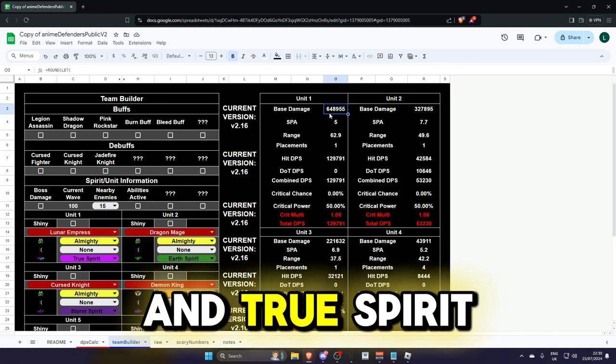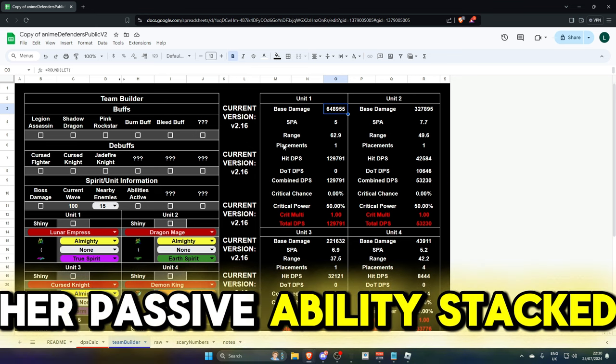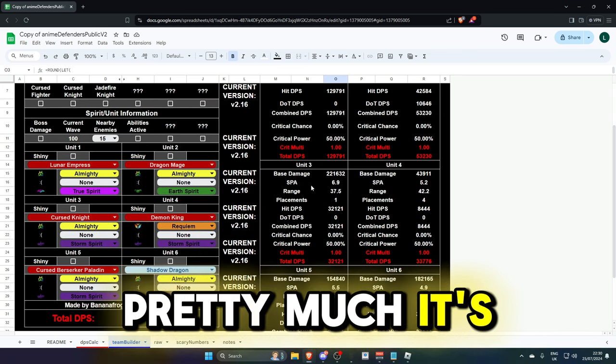With this full DPS build you're going to do a total damage of 319,000. Lunar Empress with Almighty and True Spirit does 648,000 damage every five seconds — this is with her passive ability stacked to 50. Dragon Mage does 327,000.